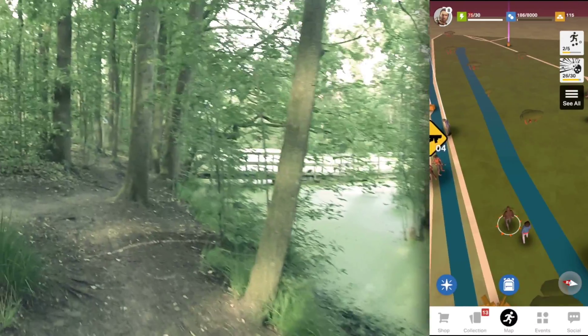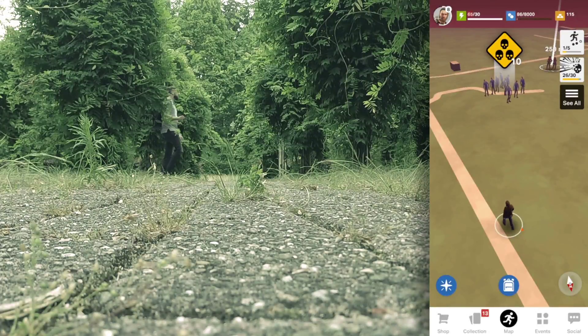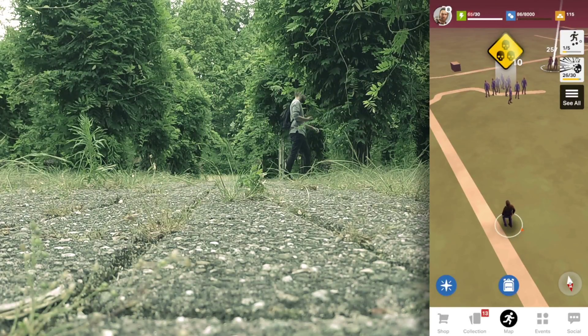Owl World is a location-based game that uses your GPS to see where you are in the real world. So as you move in real life, your character in the game will also move.